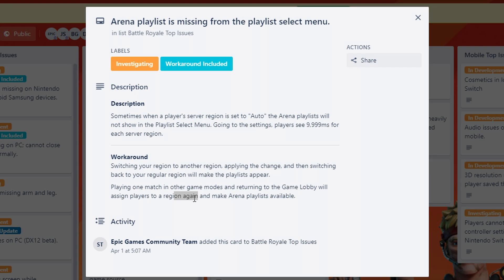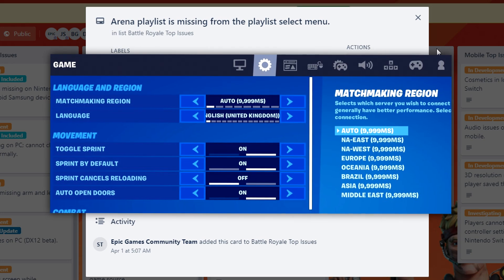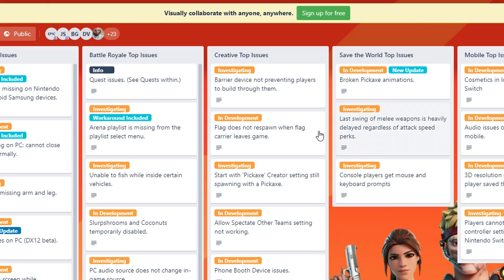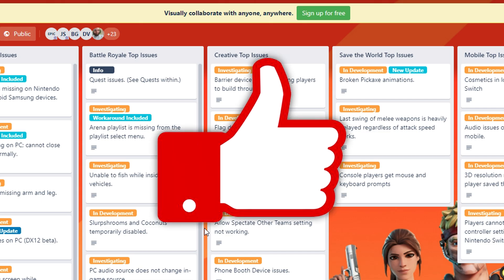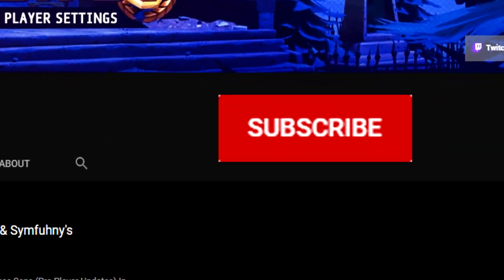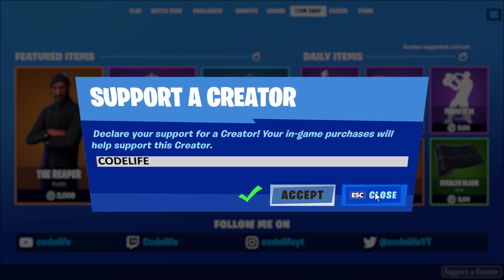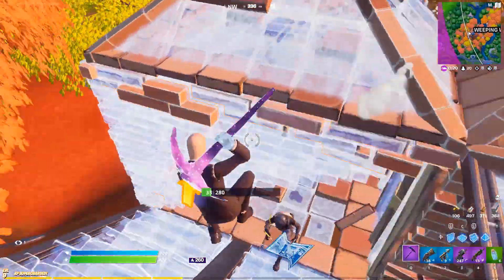If you've got that 1000 ms in Fortnite, do not worry — it will be fixed soon. I hope this video helped out. If it did, feel free to drop a like, subscribe to the channel, and use code 'Life' in the item shop. That would be really appreciated. That's all for me today — thanks for watching, peace.